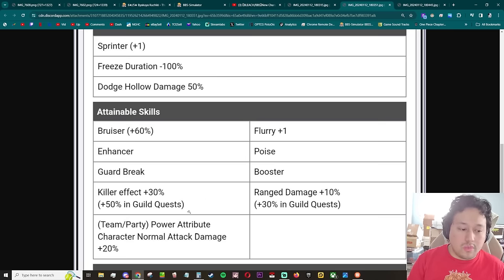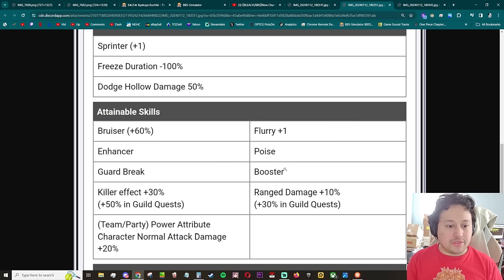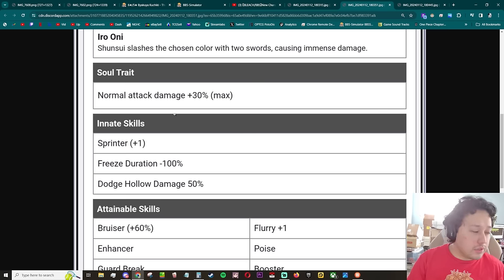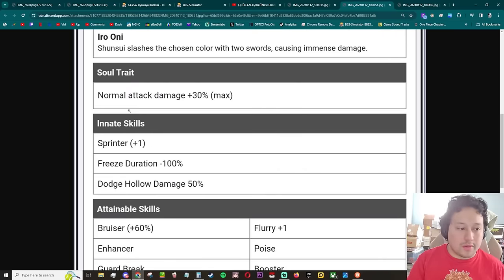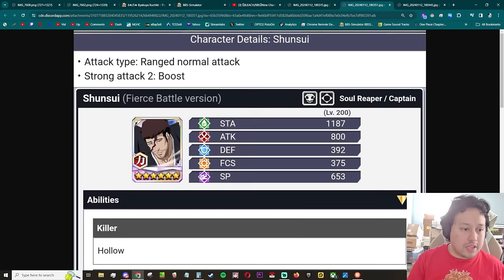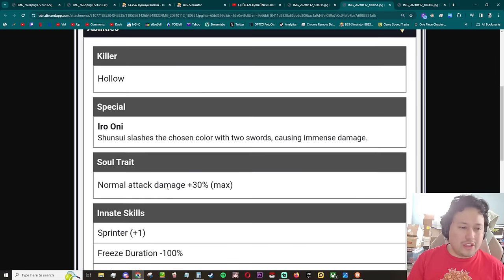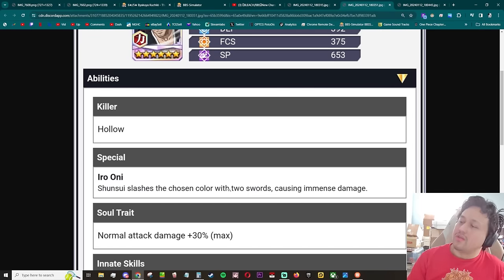Poise, booster, enhancer, guard break. No multi-barrier and no debuff, no heal, nothing. Power attribute character normal attack damage plus 20 percent. The good thing about having boost and nothing else is that the cooldown is significantly shorter by like 10 seconds base on an NAD character — really good. But I still really like a multi-barrier on this so your other side units won't take damage and this guy can have full stamina. Full stamina damage boost on it, soul trait normal attack damage 30 percent for red — that's actually really good.